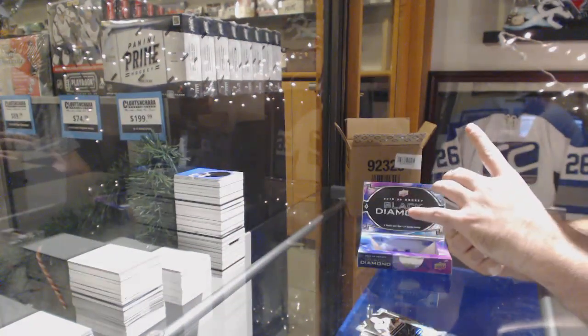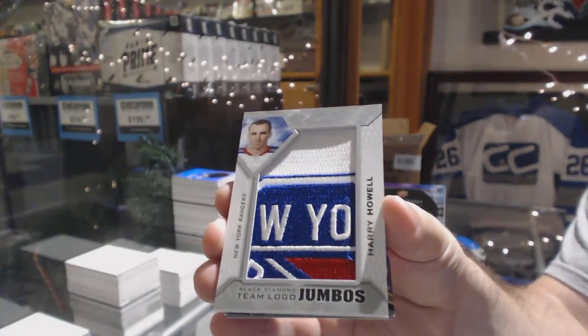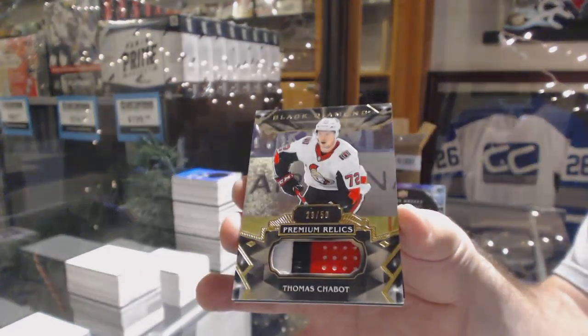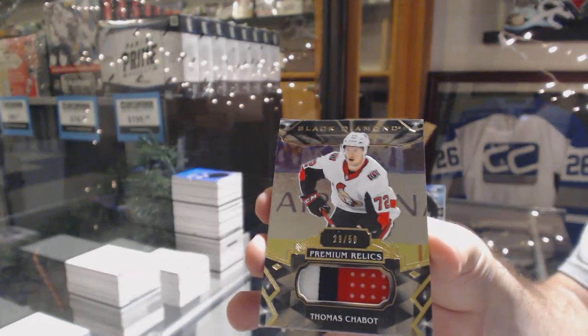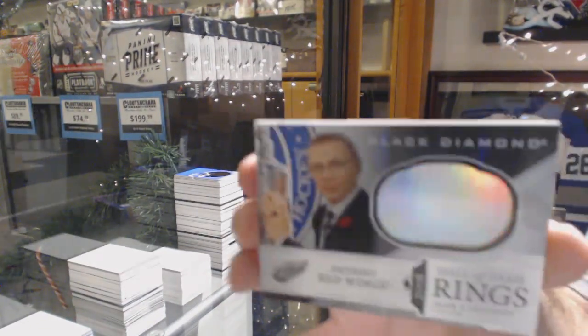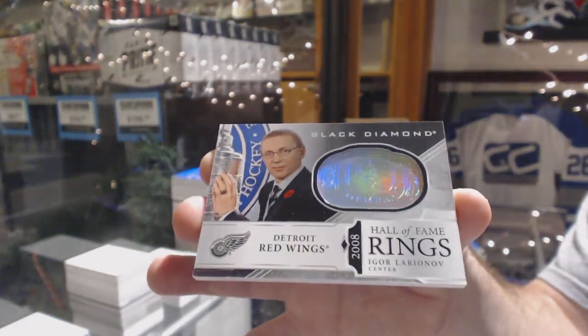For the Rangers, Harry Howell, Team Logo Jumbos. For the Ottawa Senators — man, they're pretty strong in this — Thomas Chabot. And for the Red Wings, Igor Larionov. There she goes.